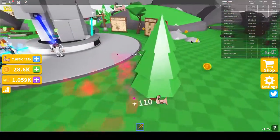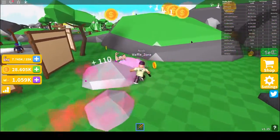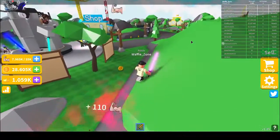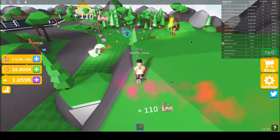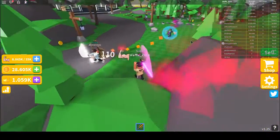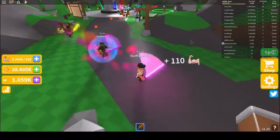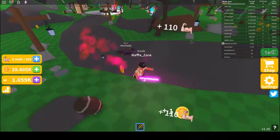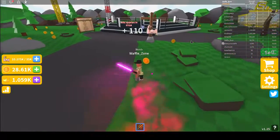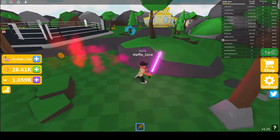I'll just run away and won't go into the safe zone — let's see how long I survive outside it. That person's really powerful — oh no, they have a force field. Yes, I got them! So there have been multiple updates to this game.